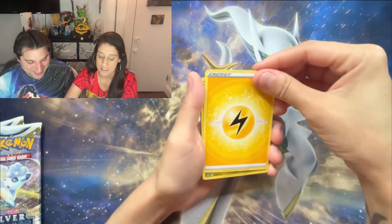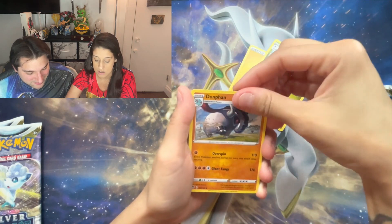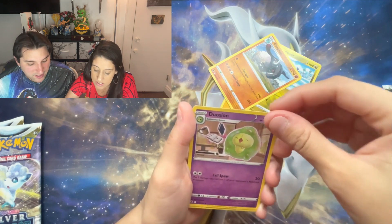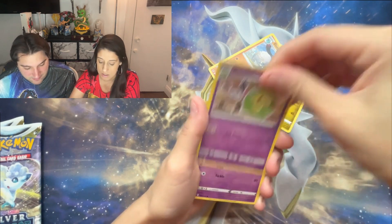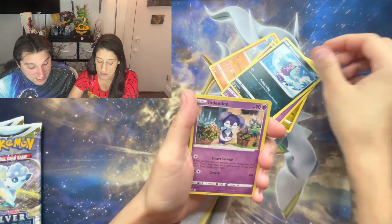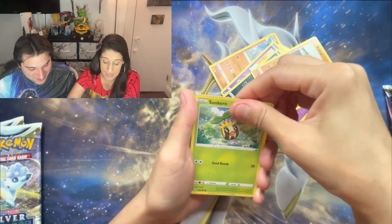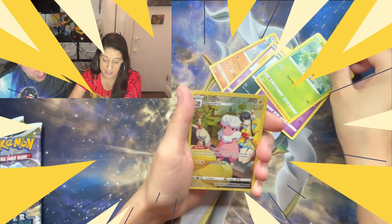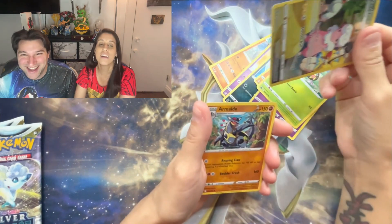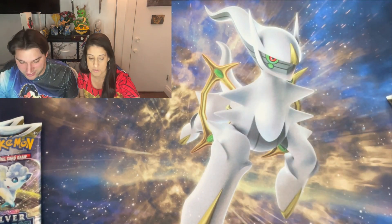Lemons — good way to start! Lemons, Dragonair, Donphan... Swirlix, Marini, Indeedee, Beldurn, Sunkern... Flaffy — Trainer Gallery! Double banger, double banger maybe? Maybe — no, never mind. Just sleeve it up. Little Flaffy action.